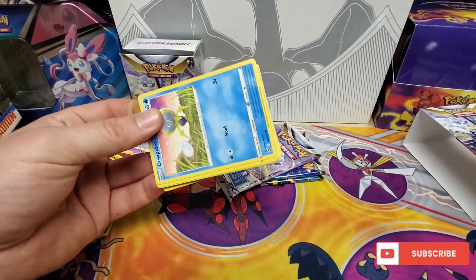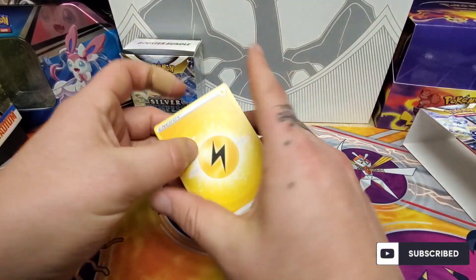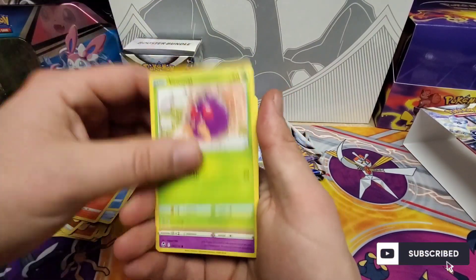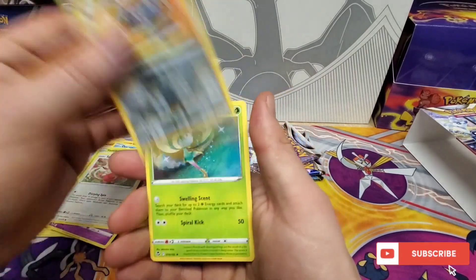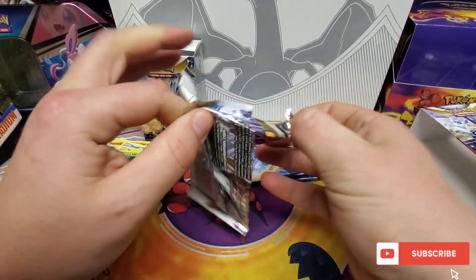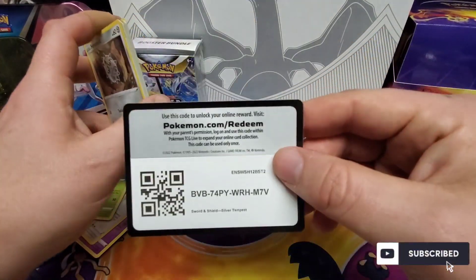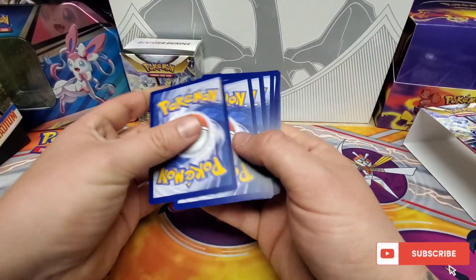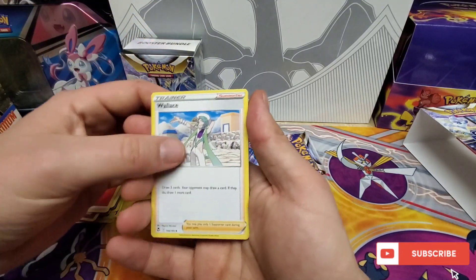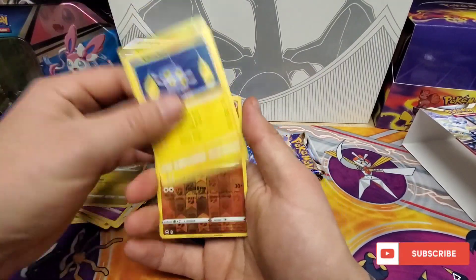It's funny how different some packs open compared to others. I had one yesterday — I was joking around about it being nailed shut because it was just so hard to open. And then you get ones that just open like butter. Speaking of Ralts, have you seen the images for the Scarlet and Violet base cards? That Ralts family in the art rares looks so good. That Gardevoir EX art rare is really nice. I'm so happy to see those carry over — that was a really cool way to end Sword and Shield.